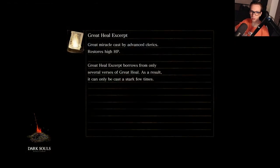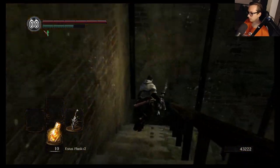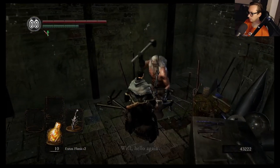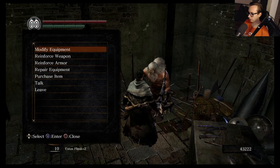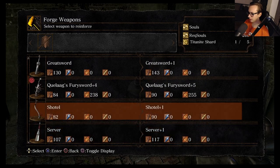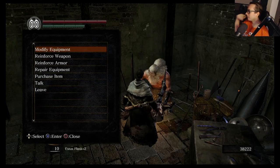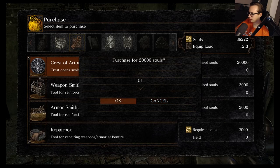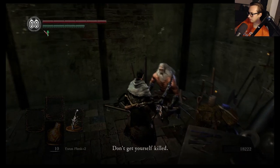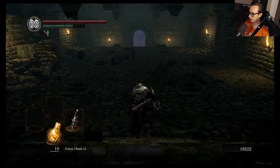Let's get this thing up to plus five and then we can really get going into New Londo. The thing about New Londo is I won't be able to complete the area because I need the ring. However, New Londo already contains probably the best — actually now that I think about it, shouldn't I just pick up the Crest and then get the Sif stuff over with? I think I should.